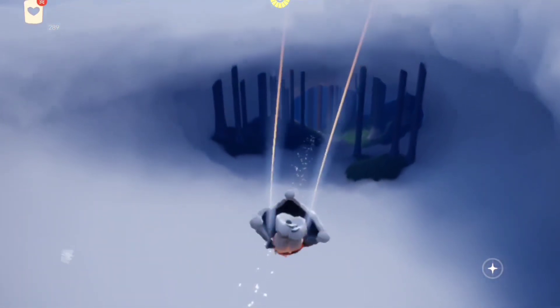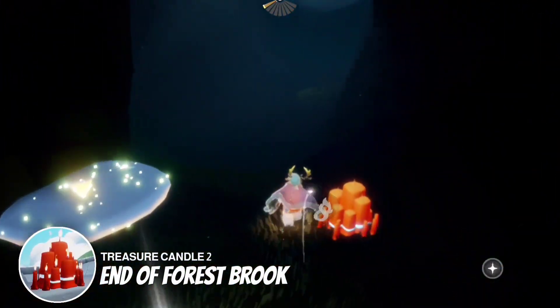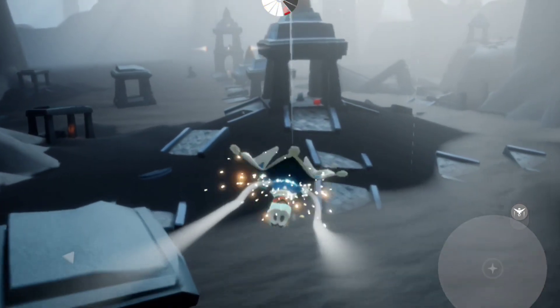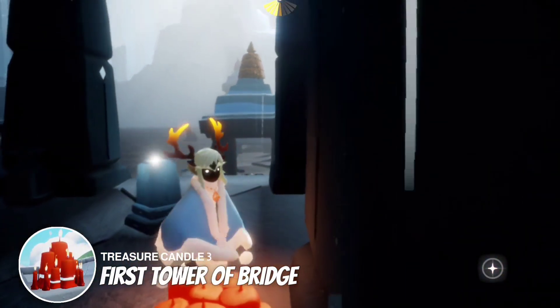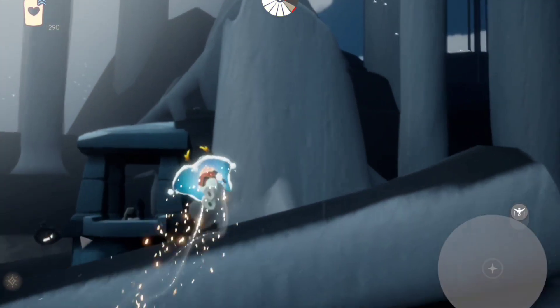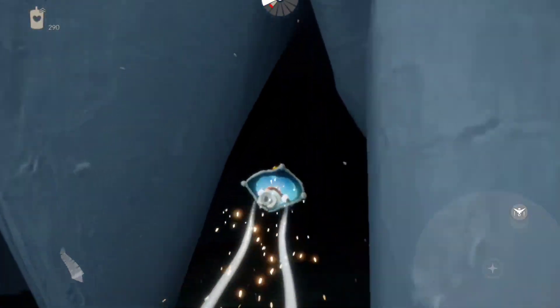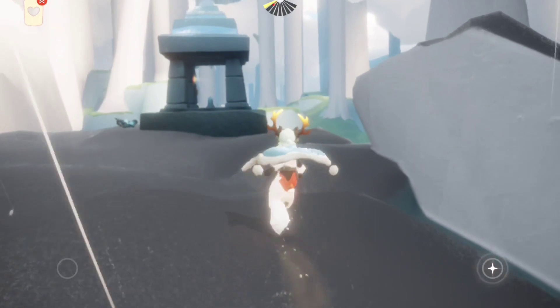Let's head straight to the Forest Book, and the second Charging Candle is located by the end over here. Then head straight and the third Charging Candle is located by the first tower of this bridge. Then we are going to be heading straight to fly over here, and under this root there is a door we have to enter. The last Treasure Candle is located in the Pavilion here in the Elevated Clearing.